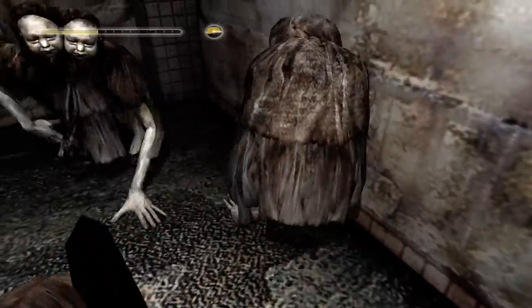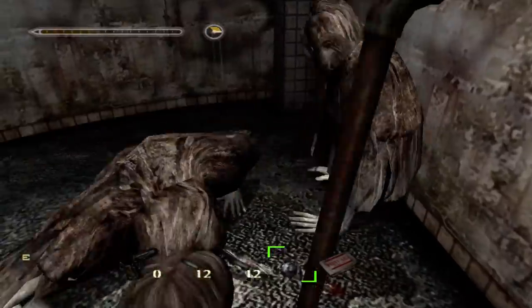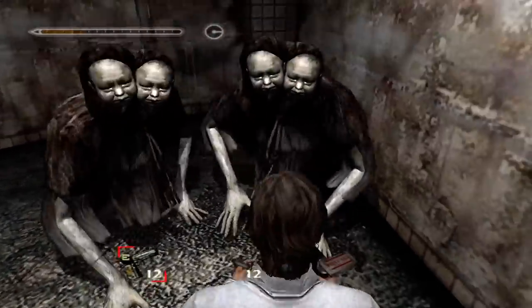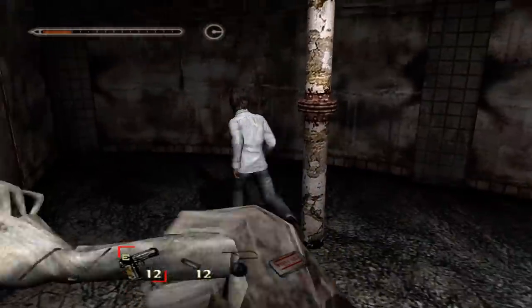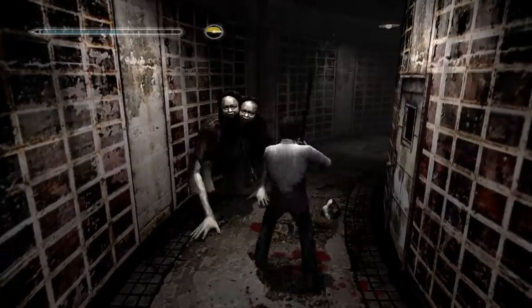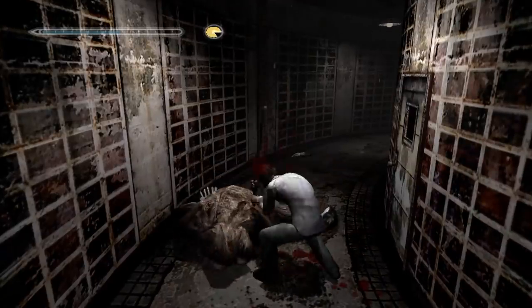This being Silent Hill, the Twin Victims have a tragic backstory — they're a manifestation of two victims of the main villain, serial killer Walter Sullivan — which makes it all the worse that, if you want to get through this section of the game, chances are you're going to have to batter at least one of these things to death with a pipe. I think I might just stay in the apartment next time. I hear there's a new season of Tiger King.